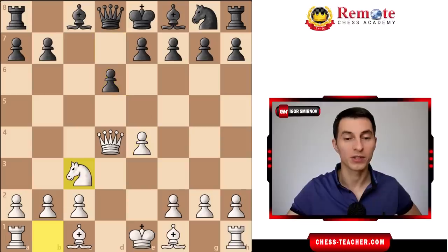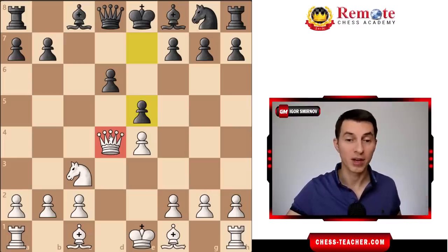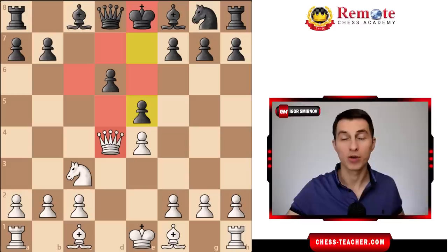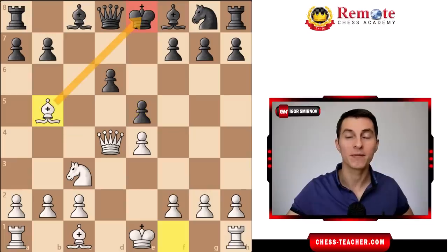After white goes knight c3, here black follows up with yet another error. They play pawn to e5, which is a tempting option trying to get rid of this queen and to get some extra tempo for development. But if you know how to take advantage of this weakness it's going to backfire really badly. The main drawback of this move is that it weakens a lot of the light squares around black's king and in general in black's position. So what you want to do is instead of moving your queen away you can actually go ahead and play bishop b5 and counter attack black. That's how you take advantage of this weakness.